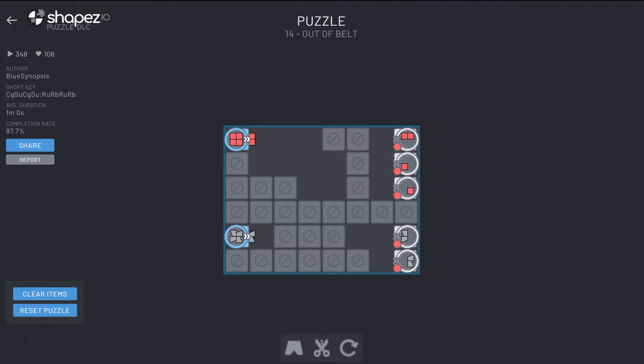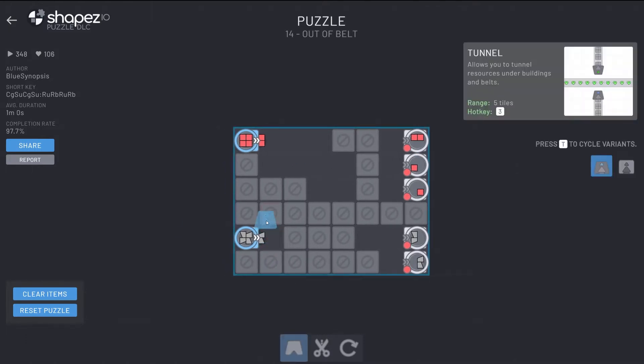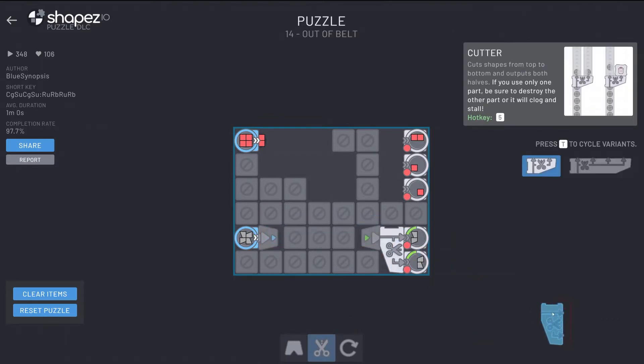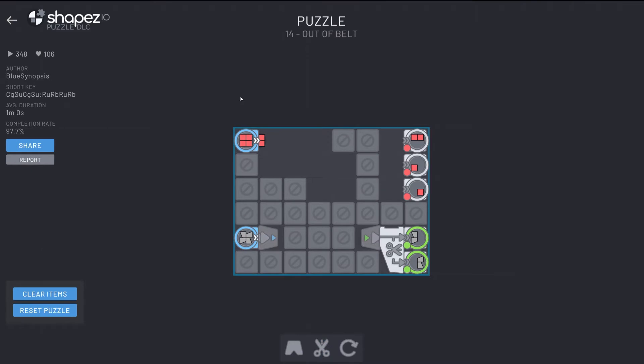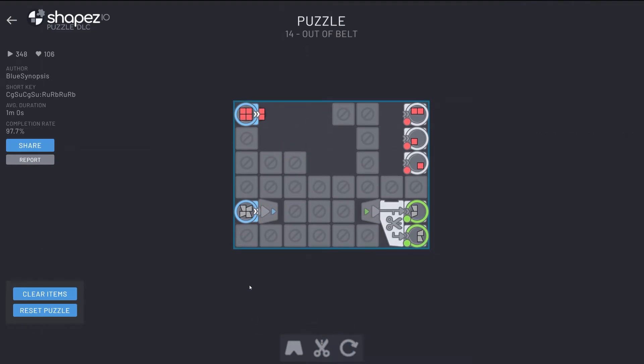So what are we doing here actually? Looks like we're cutting. This one pretty much looks like we're just going to do that and cut like that. Yeah, cool. Wasn't too bad. Oh, there's not actually any belts. Interesting. I like it.